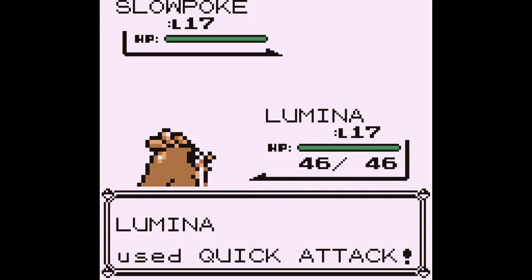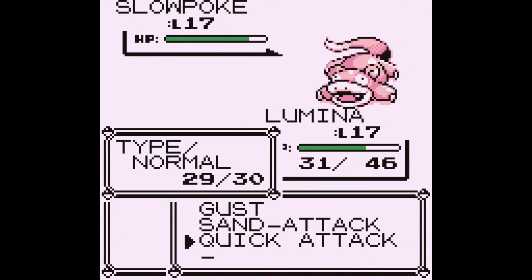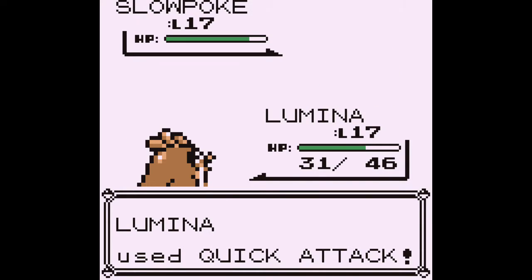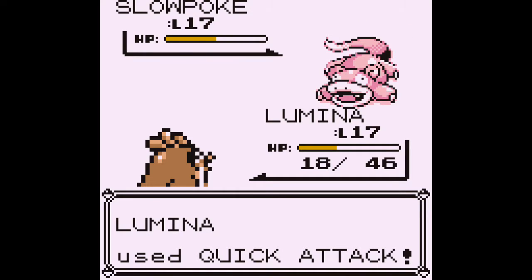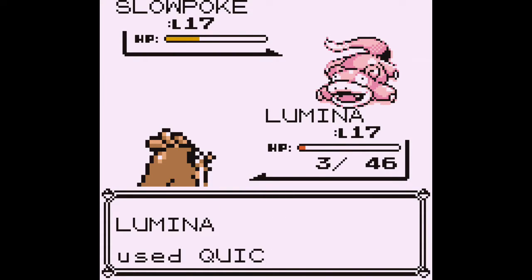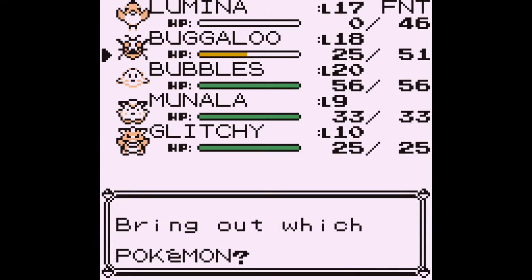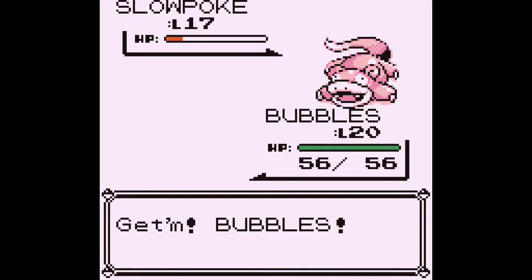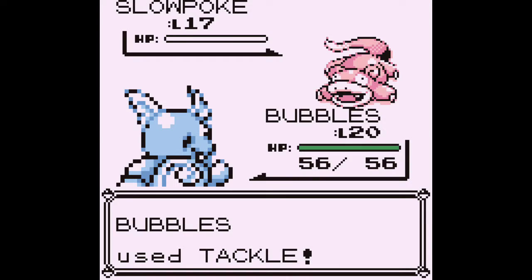Alright, click attack. Hopefully Lumina can just take out the Slowpoke. I don't know if Lumina is going to make it through this — which is fine, we don't really need Lumina for the full thing. And we're just going to keep going as I want to save Bugaloo for the end. Alright, Bubbles — finish it off. We're going to tackle. Bam. Slowpoke's dead. Alright.